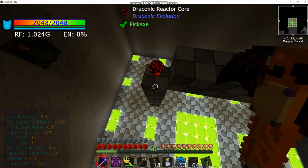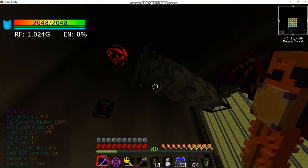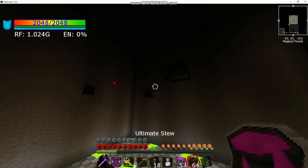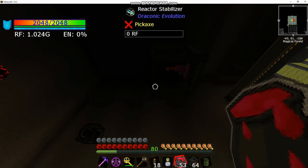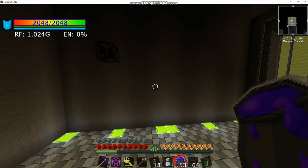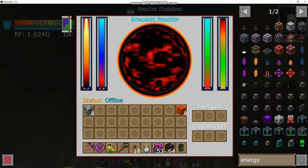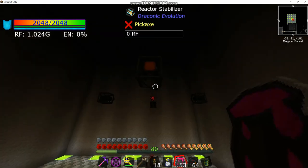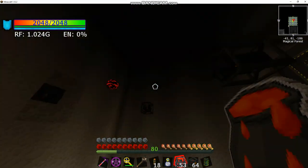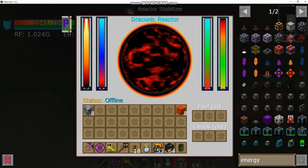Once you place the injector, whatever direction it may be facing, you then go four or five blocks above and place your reactor core. Then you go at least four blocks out — I went five for a little extra space — which allows for the maximum size reactor. Place your reactor stabilizers pointing in the direction you're looking, one in each direction. If everything is oriented correctly, right-click on the stabilizer and you'll get this interface.